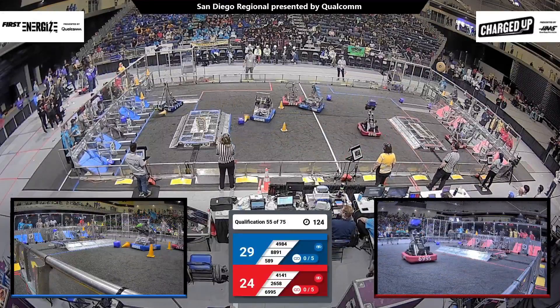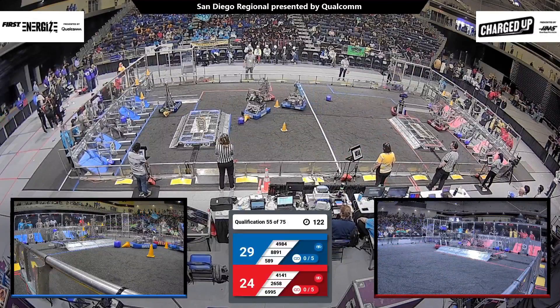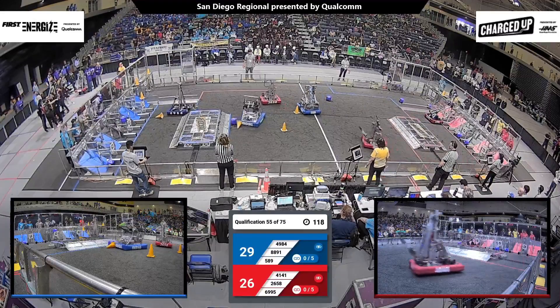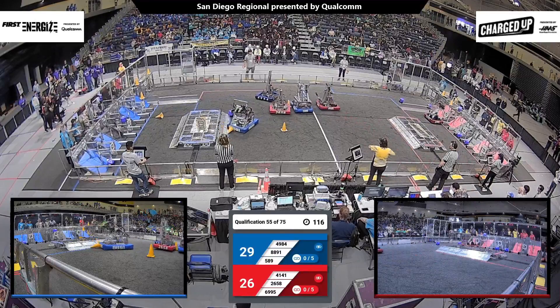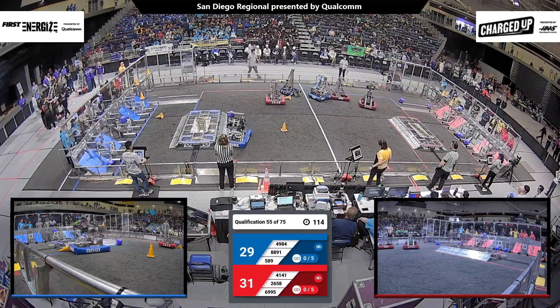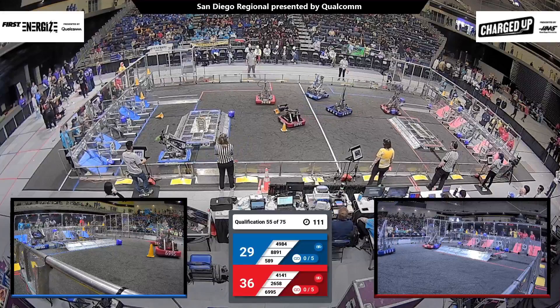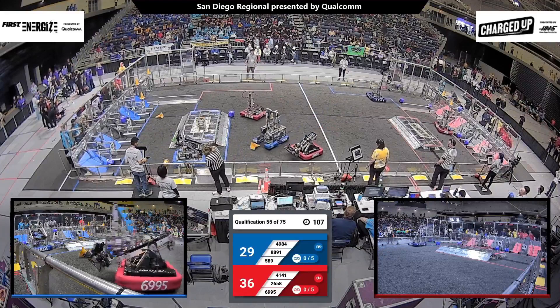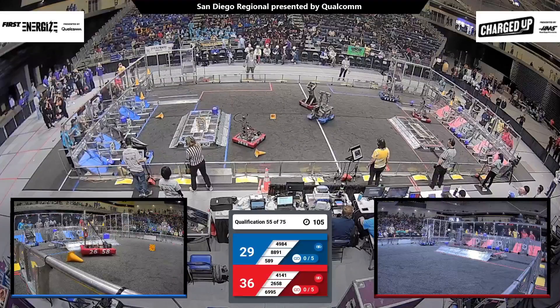49-84 looking to score up high, but they just lose that cone. Meanwhile, Red Alliance — 69-95 scoring up high, only one game piece away from getting their first link. They scream across the field, 69-95 trying to grab another cone, but 5-89 pushes it out of the way.